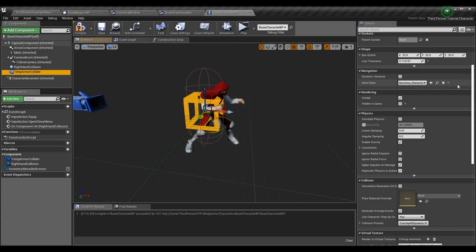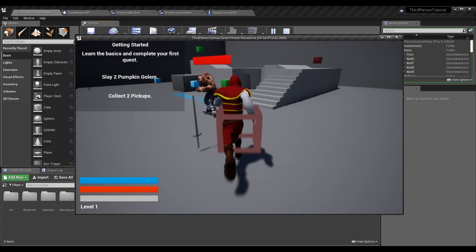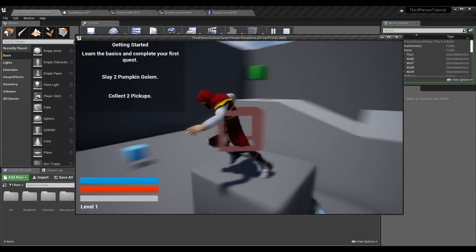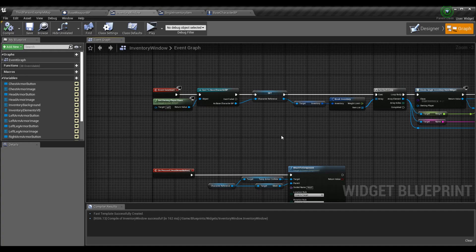For the box collision, make sure that the rendering is visible but not hidden in game if you want to visualize it. In our inventory widget, I made a minor change — I need to be able to grab the slots of the character from the inventory window widget. A better way to do it is to call an event on the character reference and have the event set the slots, but since we don't have actual armor yet and we're covering that in the next episode, I'm doing it a simpler way for now.